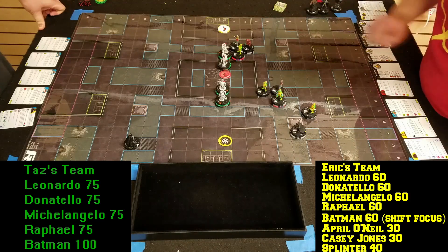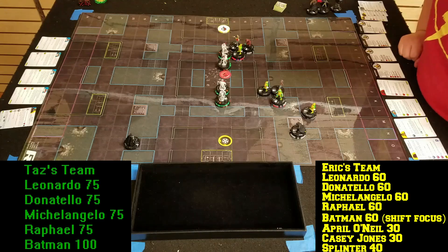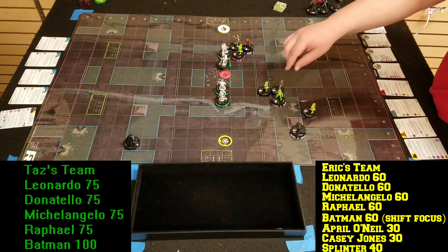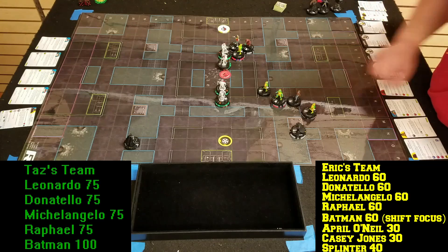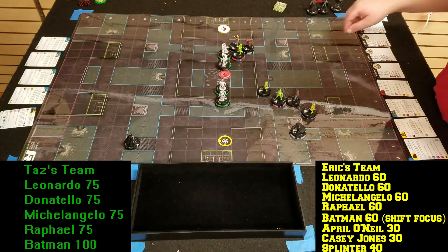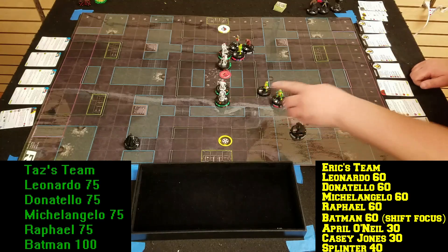That's one, two, three actions. Donnie, Donnie, Donnie. We are going to sidestep April to there. Then Donatello is going to outwit Leo's Charge, even though you're tokened up. And Batman's going to outwit your Leadership.